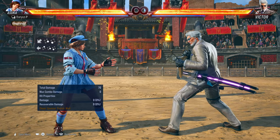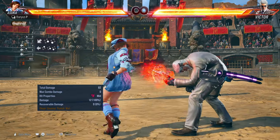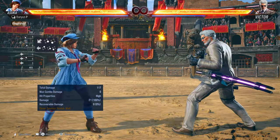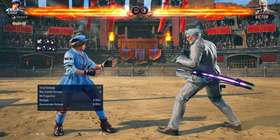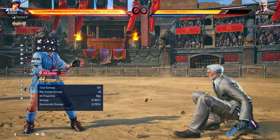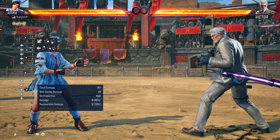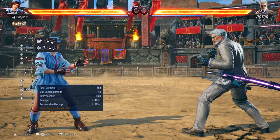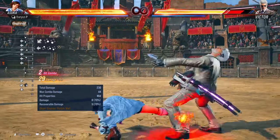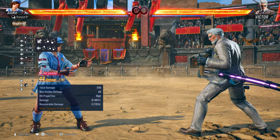So after the down-back four-three, we're going into back two, four, three. Gonna look just like that, but your opponent will be in the air before we do that first hit. You do want to wait for your opponent to fall down just a bit before you go into that back two, four, three. You see how I waited for them to fall just a bit?